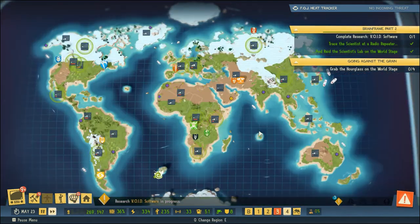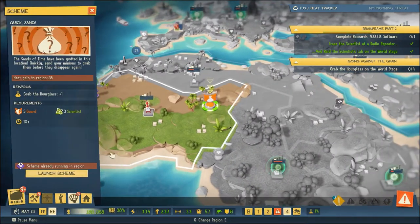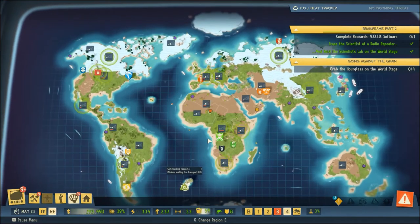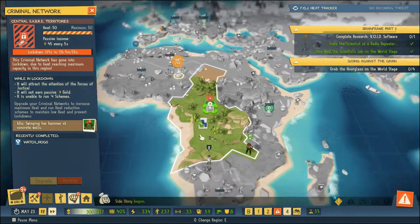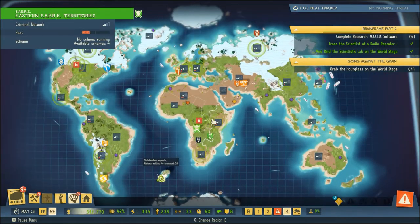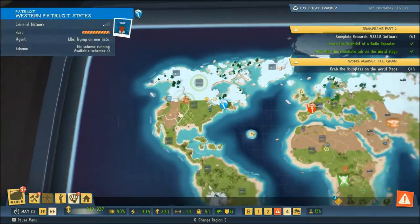Looks like we are now at the point where we need to grab the hourglass on the world stage. 'The Sands of Time have been spotted in this location - quickly send your minions to grab them before they disappear.' All right, we're going to do that and continue to track down the Sands of Time. Looks like we need to keep the heat down. We just got locked out of this region - I'm guessing Wrecking Bola is probably going to show up in our base at some point.